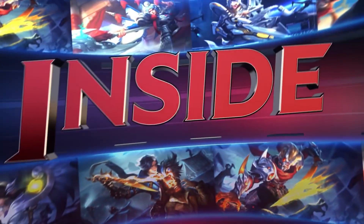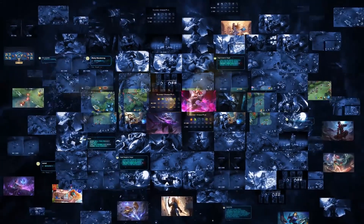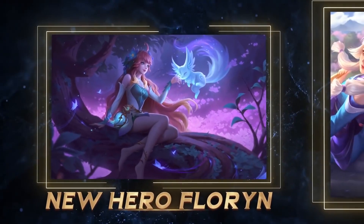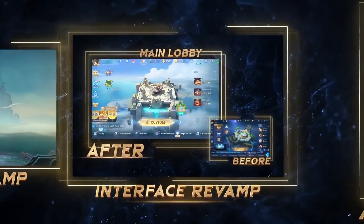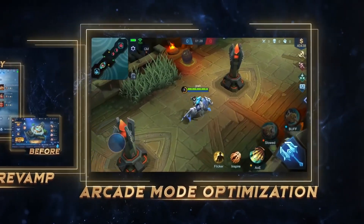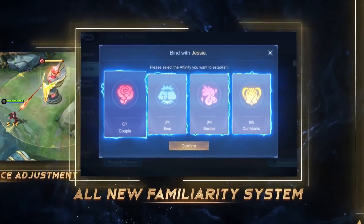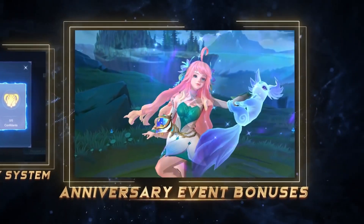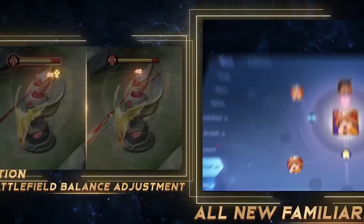Hello, everyone! Welcome to the latest episode of Inside Mobile Legends. In this episode, we'll be covering the new features and optimization coming to MLBB, including: New Hero Florin, Hero Revamp, Skin Revamp, Interface Adjustments, Optimized Arcade Modes, Better Game Balance, Familiarity System, and Anniversary Gifts for all players. Without further ado, let's dive in.